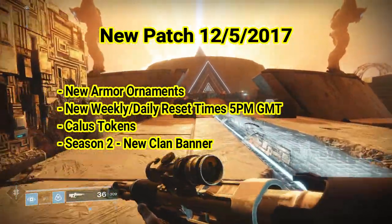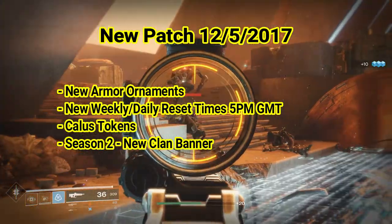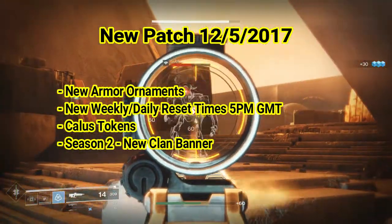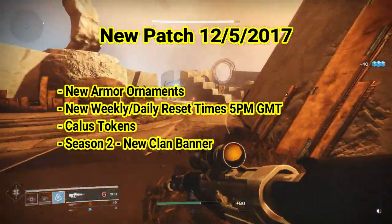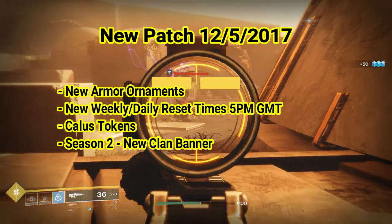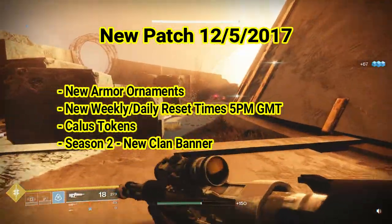For GMT time it's going to be 5 p.m. For CEST time, which is a lot of Europe, it's going to be 6 p.m. For EDT time it's going to be 12 p.m., which is the East Coast in the U.S. Pacific time is going to be 9 a.m., which is for the West Coast in the U.S. One of the other changes coming with the patch is that you no longer have to do the raid in order to spend your Calus tokens.